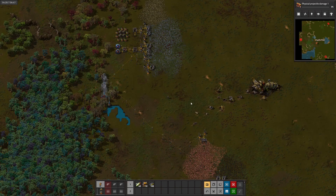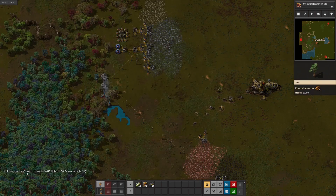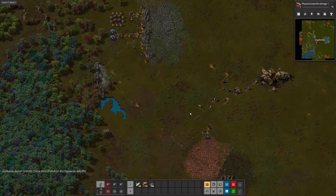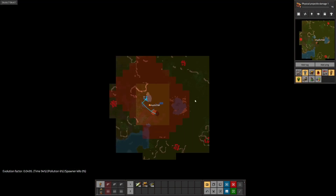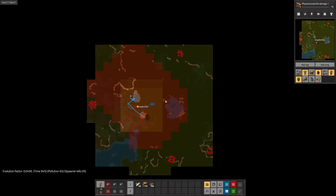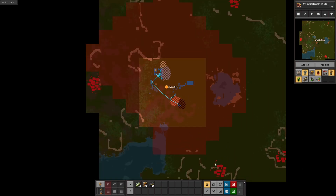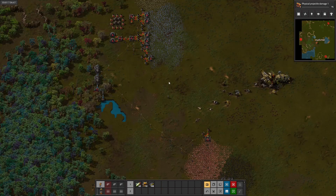Let's take stock of where we're at. We've got the basic base up. Evolution factor is still pretty low — still 0.0495, so still under 0.05. We still just have small biters, so that's good to know. We can see that we've got some basic automation up and running. Pollution is getting pretty close to this collection of biters down here, and we're also creeping in on a couple other bases. Things are about to get pretty exciting.